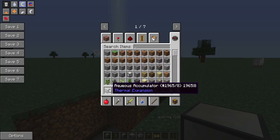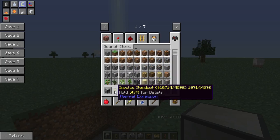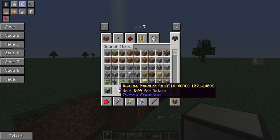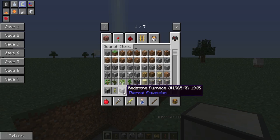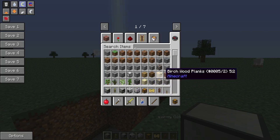Some basic materials you're going to need: an aqueous accumulator, some fluid ducts depending on how many steam dynamos you use, some impulse item ducts — they can be opaque, they don't have to be with the hardened glass, just so you know. About three redstone furnaces, a harvester, a planter, a chest or some chests, pneumatic servos, redstone conduits, and levers.